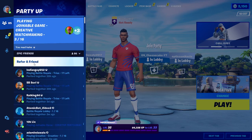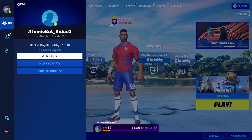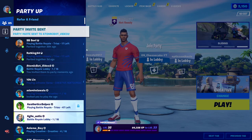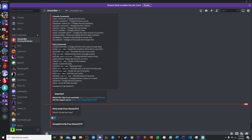Now that you have the bot friended, it should appear in your friends menu. Click on it, then click on invite to party. Back in the Discord it should ask should I accept this invite — just click yes if that is you, and then it will join your party.